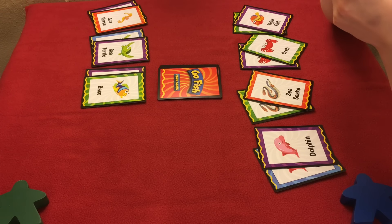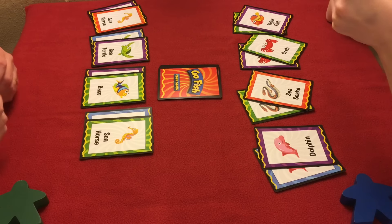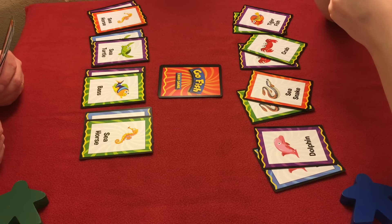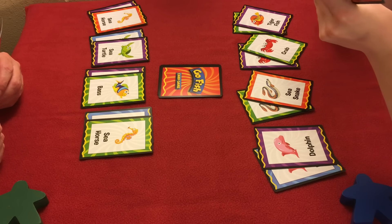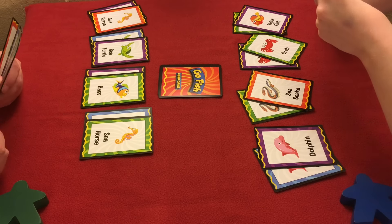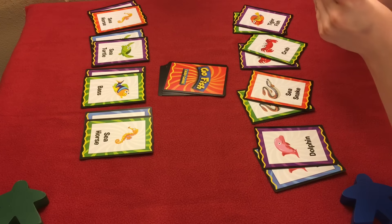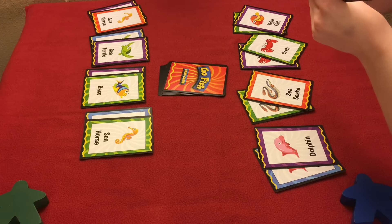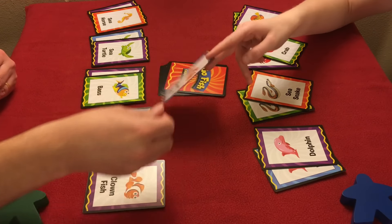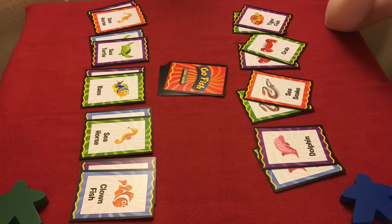Do you have a seahorse? Yes, I do! Do you have a sucker fish? It's purple — no, go fish. Do you have Nemo? You asked me for one and I had to find him — I had to find Nemo!